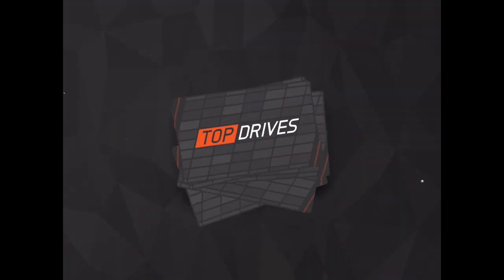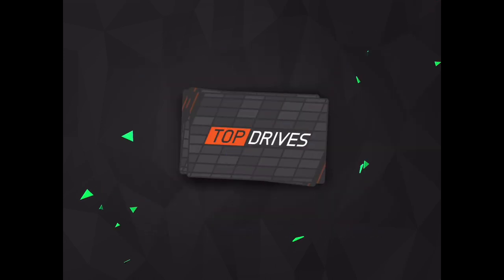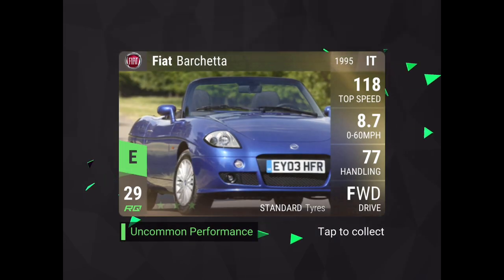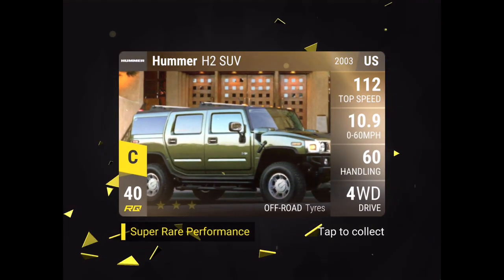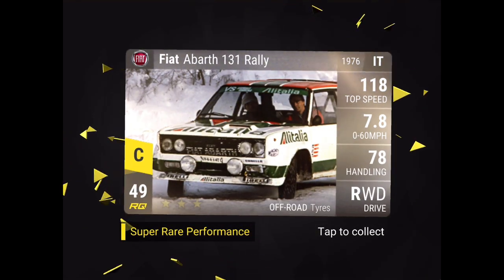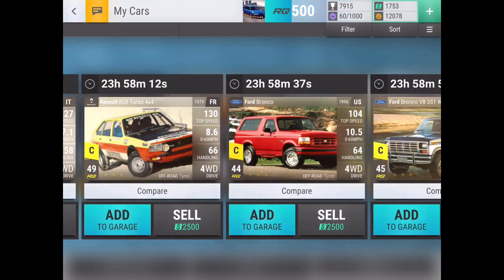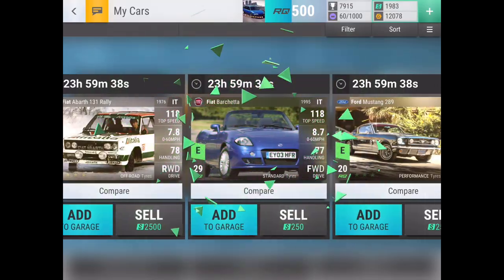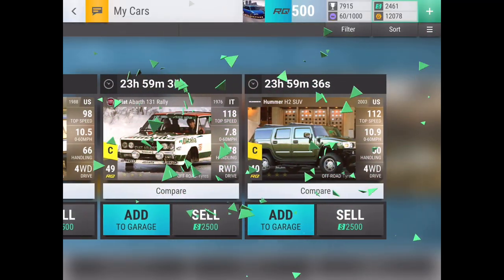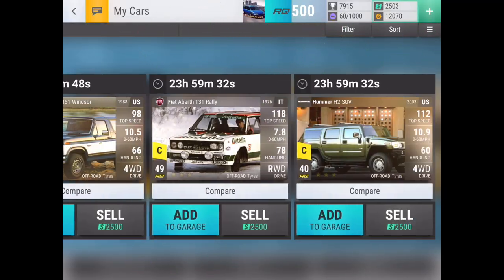Pack five: Ford Mustang 289, Chrysler Conquest TSI, Fiat Barchetta, Hummer H2 SUV — and the last slot is a Fiat 131 rally. That hurts. All super rares again — that sucks.